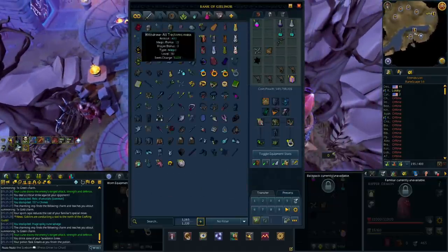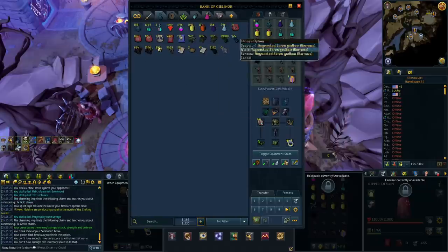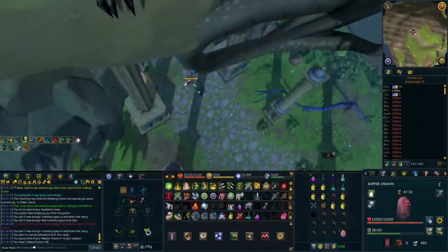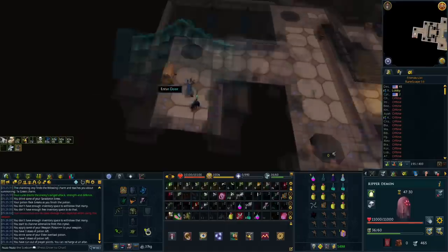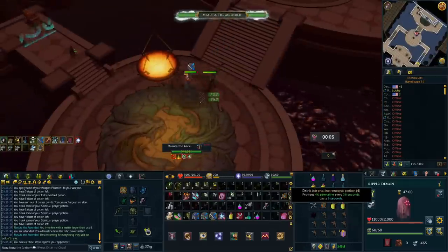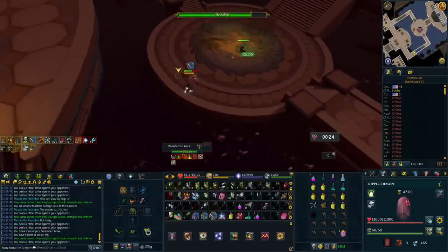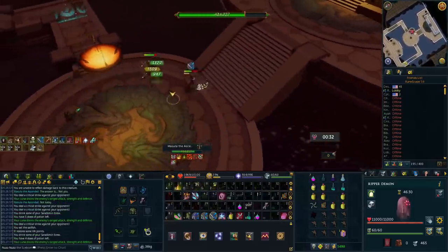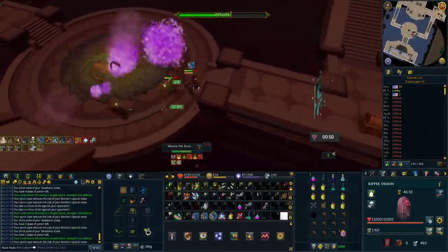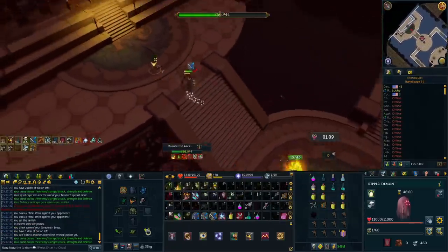To recap: if I was coming back and wanting to progress my account for PVM, I would focus on core combat skills first, then get an okay weapon — not straight to tier 92 — then get those untradeables and abilities. When I finally moved to tier 90s and tier 92 armor I would make sure to always have good perks. While saving, I'd invest my money so it's still growing. That's how I would go about spending money in RuneScape 3. I hope this helped — make sure to subscribe and like if you enjoyed this content.